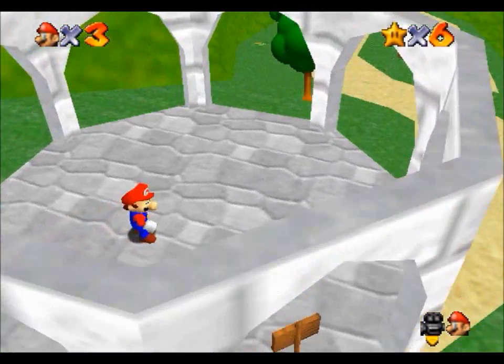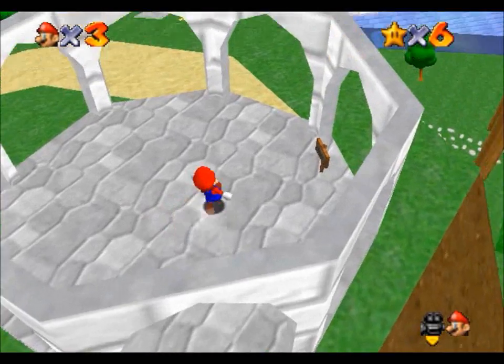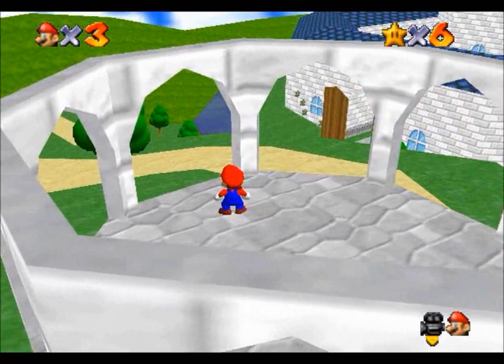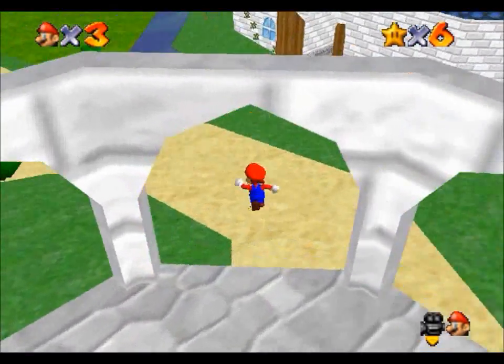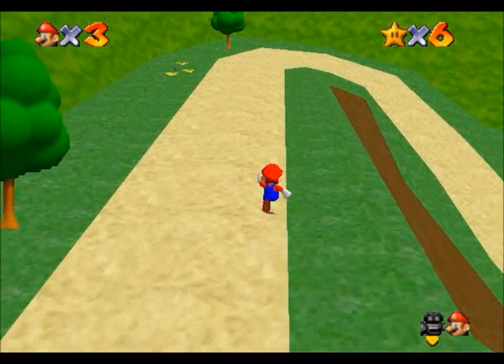Hey guys, this is Game of Cow playing Super Mario Star Mode. Two things to really say. Yoshi does not appear here when you press start again — apparently he's only here at the very beginning. That's not what I was going to say at all. What I was going to say is this is actually, unfortunately, take two.